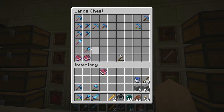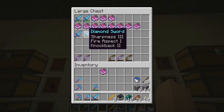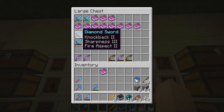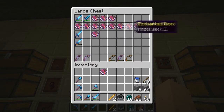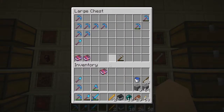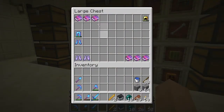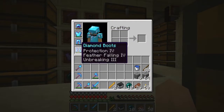I do have other swords, so I might put this guy up because it's got looting on it. Maybe we'll take this guy for now. I've got a few books too. Efficiency three. Fortune three — very nice. And armors — I think I'm okay on armor, close enough.